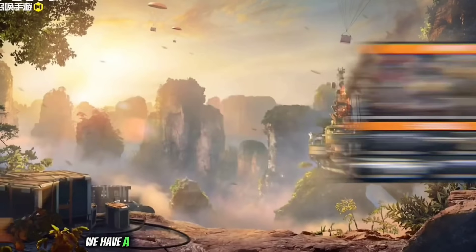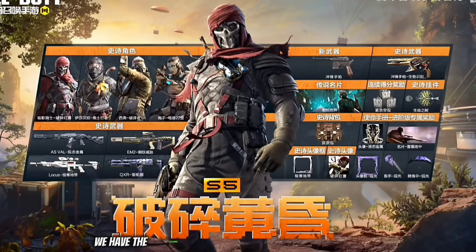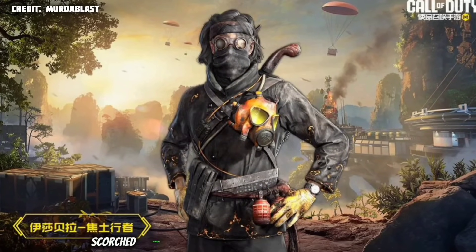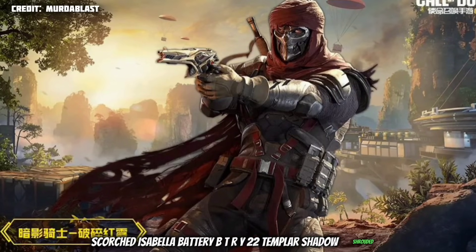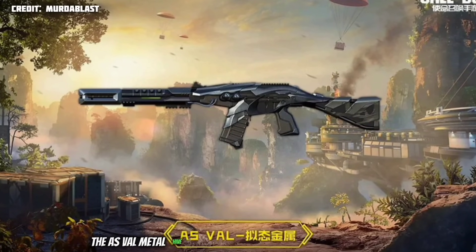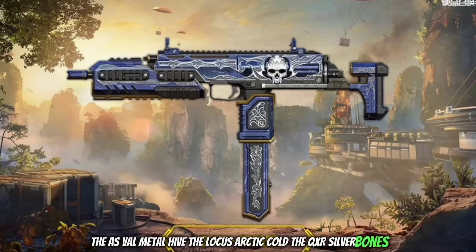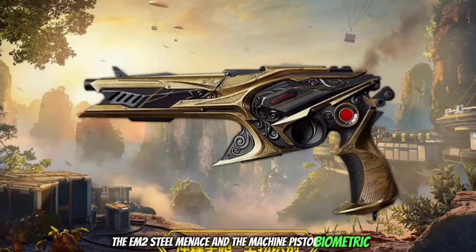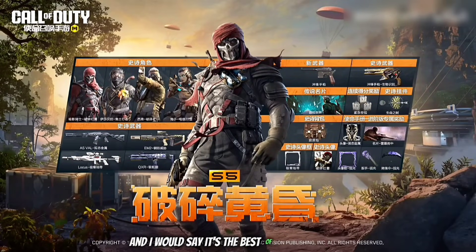Next up, here's a quick look at the Battle Pass rewards. The main items include: Cypher, Codebreaker, Isabella, Scorched Isabella, Battery BTRY 22, Templar, Shadow Shrouded, the AS VAL Metal Hive, the Locust, Archer Cold, the QXR Silver Bones, the EM2 Steel Menace, and the Machine Pistol Biometric. I really like this BP and I would say it's the best of the year so far, hands down.